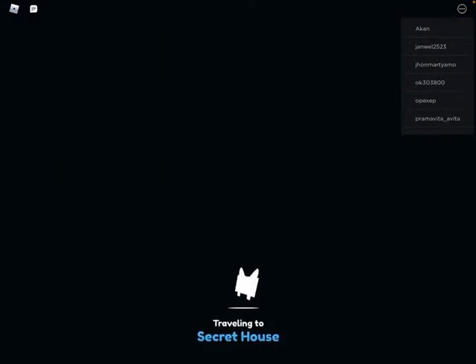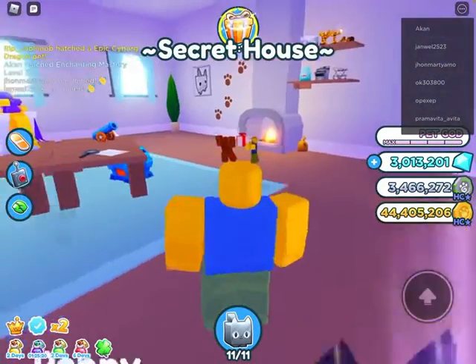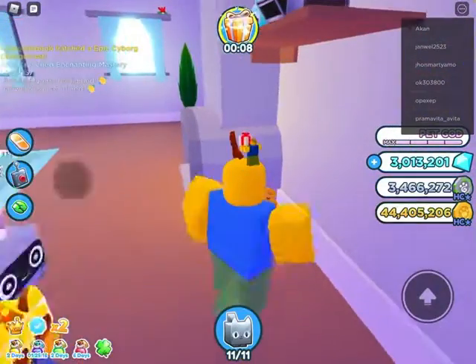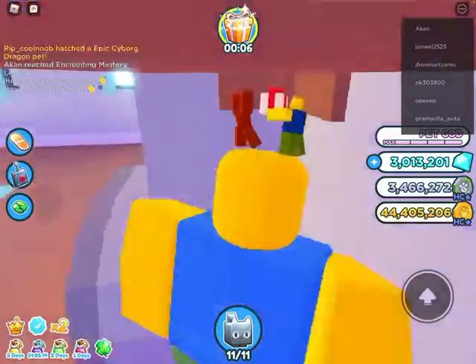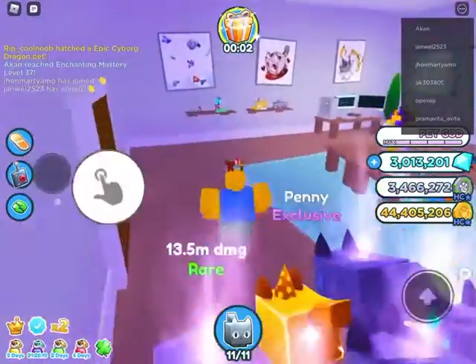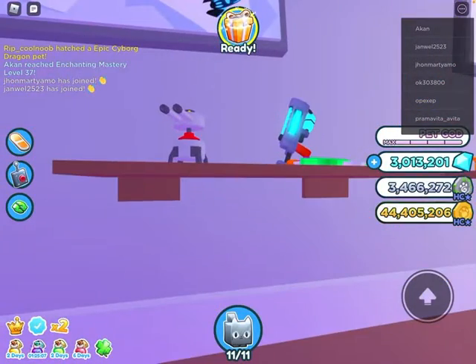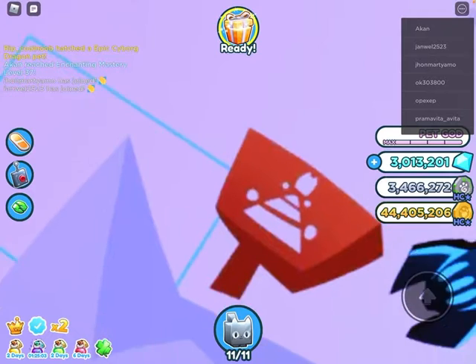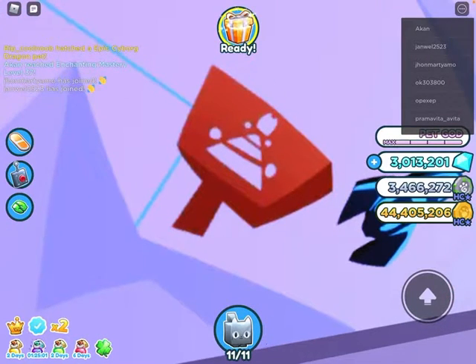Once you enter, you will get 10 pet slots, an achievement, and you will also see the purple hoverboard right here. Once you claim it, you'll be able to see it. There's also some mini clues, some paintball, the high-tech hoverboard, and there's this weird little sign.